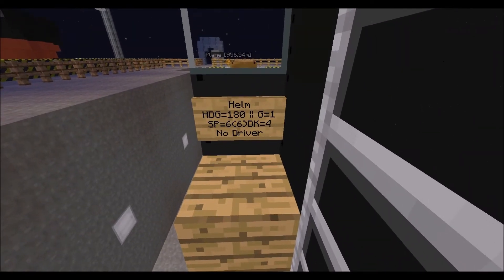On the helm sign it'll show your heading: 180 means you're going south, 90 means east or west, 270 means the other, and 000 is heading north. Gear changes when you shift-click — gear one or two. For speed, the number outside the parentheses is blocks per tick and the number inside is clicks per minute across the entire server. All boats and subs click six times per minute; this submarine moves six blocks per tick, and one tick is every ten seconds.